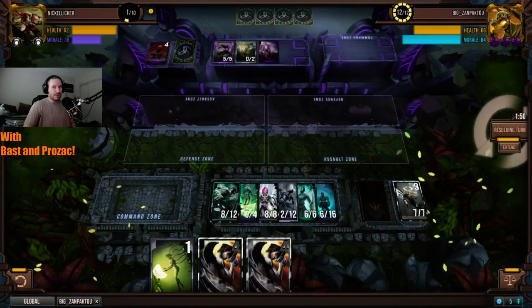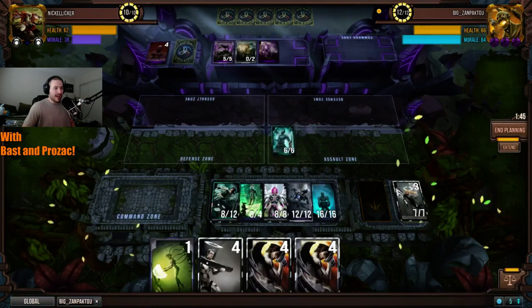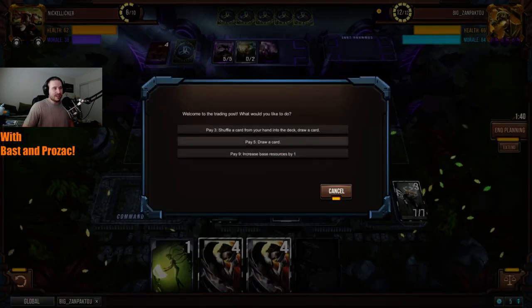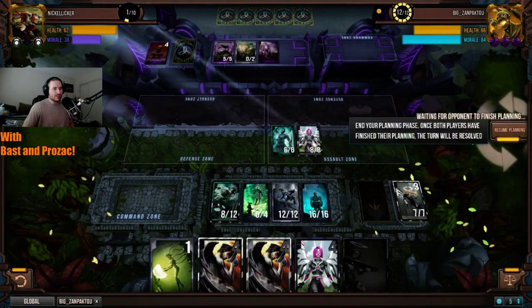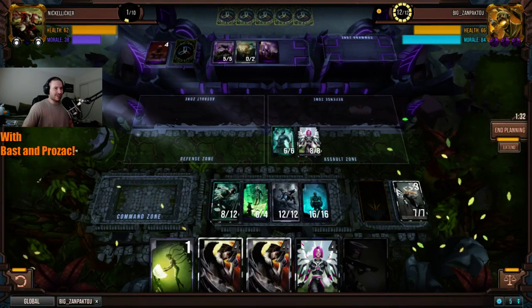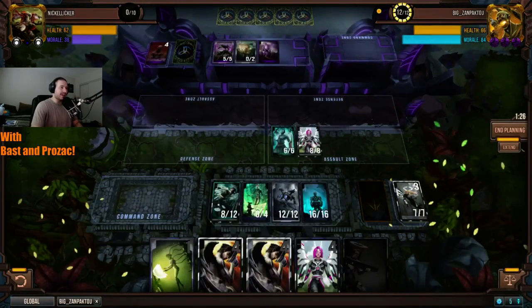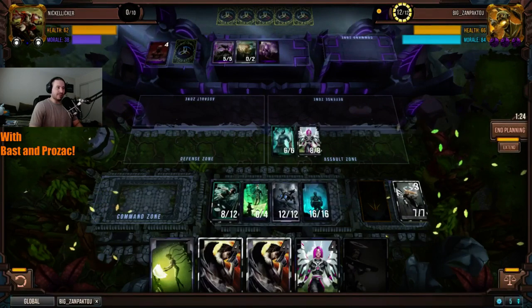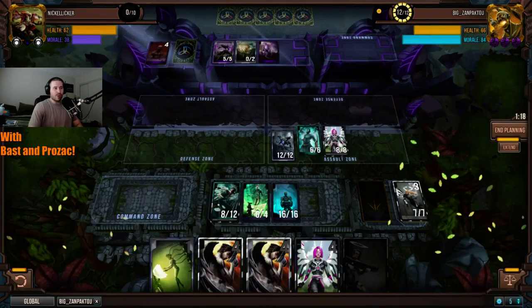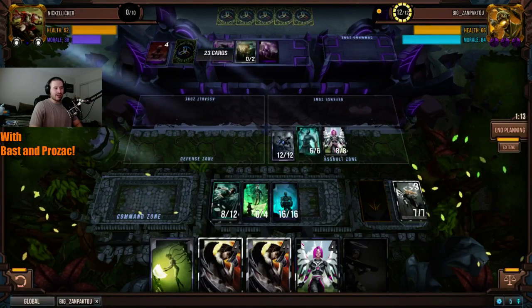Annihilate on both the Soldier and War Machine — he no longer has the ability to get the 16/16s out there. Oblivion is definitely what he's trying to build into. It would be nice if we had spectating so we could see how many cards are in Zanpakuto's graveyard — is Oblivion in his hand already? Is he baiting for it? When is the opportune time to get it out?